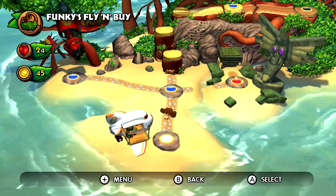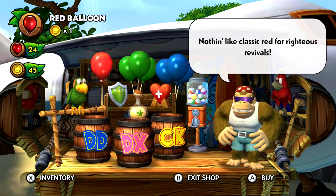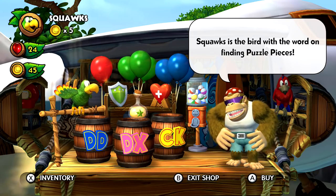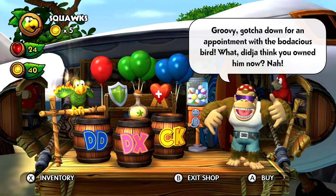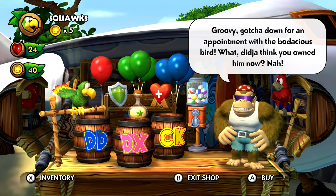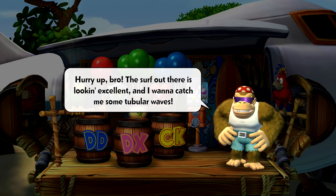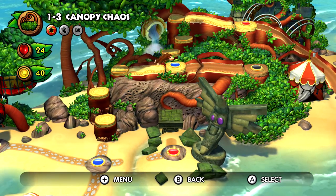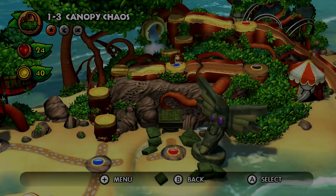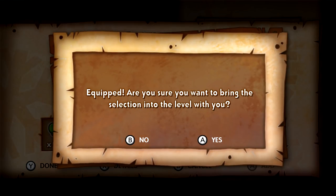I wanna go back to the store because now I'm playing as DK, you can be accompanied by the other Kongs - I'm super excited for that. Nothing like Classic Red for Righteous Revival. I wanted to see if I can get the help of Squawks - Squawks is the bird with the word on finding puzzle pieces. It does cost five of them, but I think that's okay because we have to go through World 1-3 anyways. Gotcha down for an appointment with the Bodacious Bird - I can only use him once.